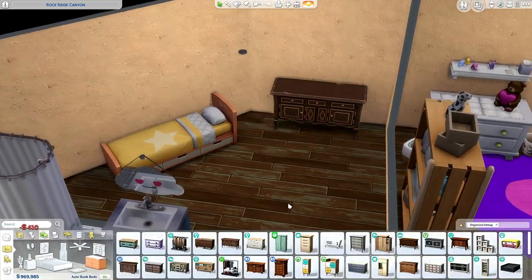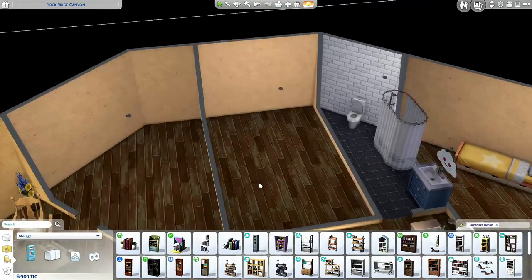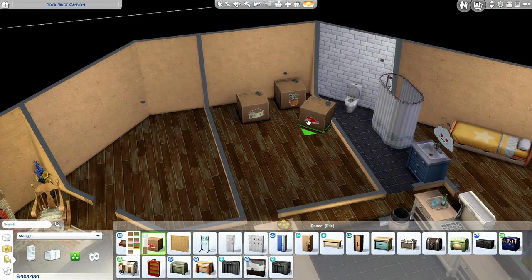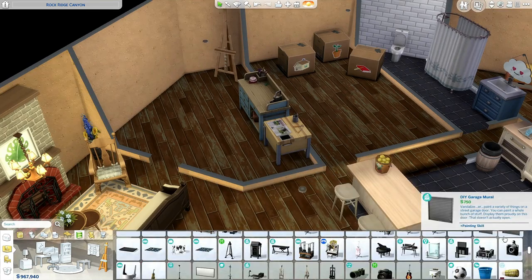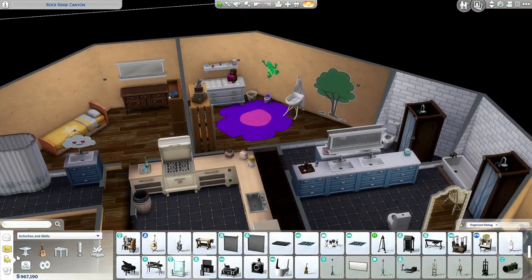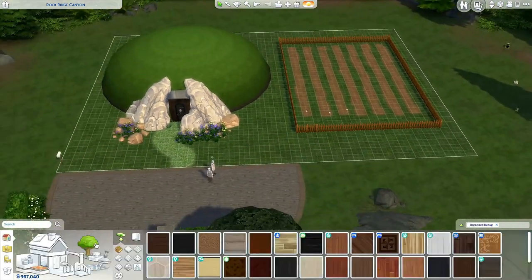This is the guest bedroom, but in time it can of course become a kids' bedroom. For now it's for guests that want to stay. These two extra bedrooms just have some clutter in them — stuff they brought with them or borrowed from other sims and didn't have another place to store. Of course they can be converted into actual bedrooms in time, when they have kids.